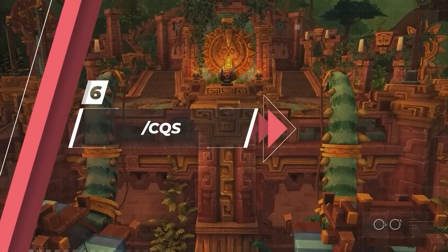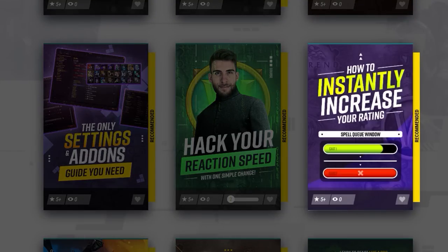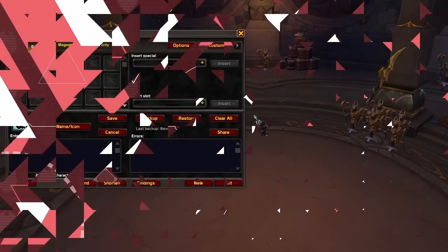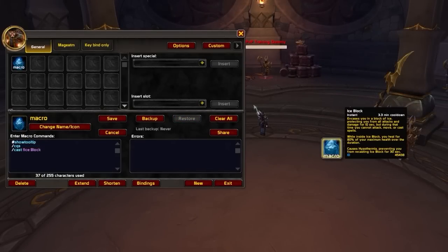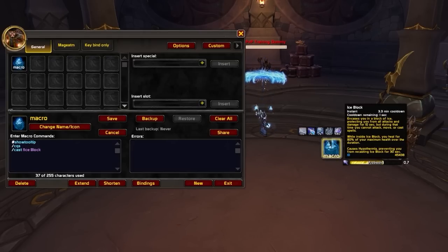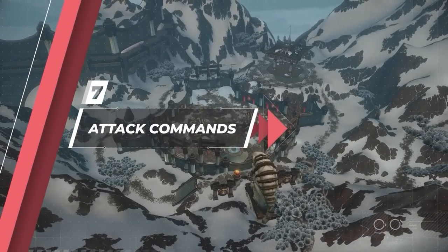Next, there's a macro command you might not know about — CQS, which stands for Cancel Queued Spell. Spell queuing is how the game engine helps you deal with latency. If you play on higher latency or with a significant spell queue window, your next queued spell could outprioritize the ability you actually want to press. To prevent this, put slash CQS at the top line of any macro for major abilities like defensive cooldowns, interrupts, or CCs. This is most important if your spell queue window is over 200 milliseconds.